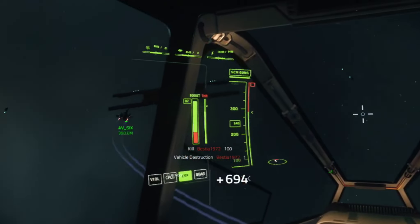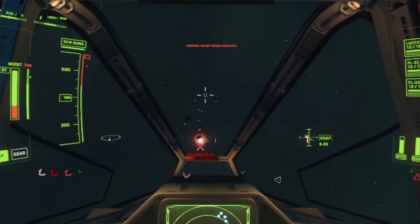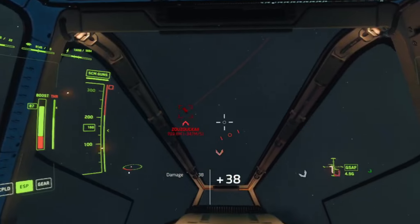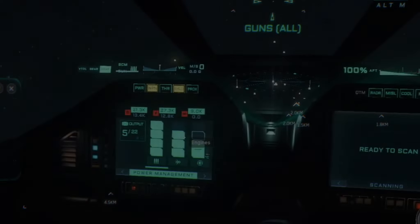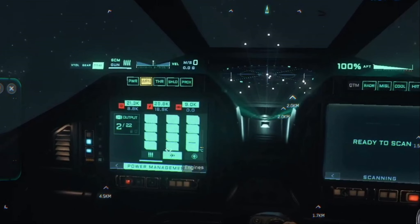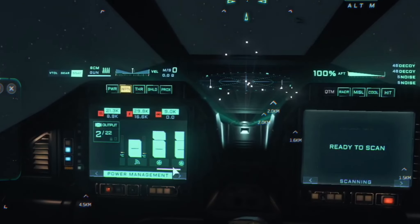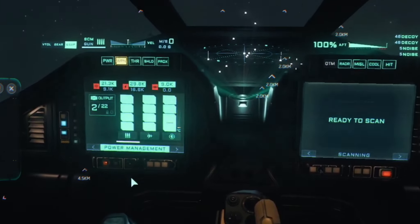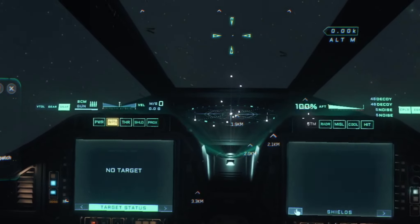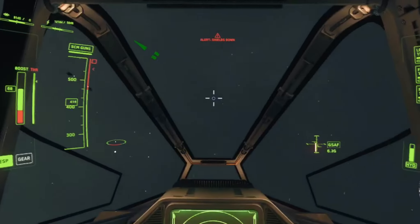I want to be on a multi-crew ship with my friends and have the choices I make be meaningful. This new power management system has made combat not only more frustrating but also less skill-based. It works pretty simply — I call them lego blocks. You have so many lego blocks depending on the quality of your power plant or coolers, and those blocks can be placed into any system you want: quantum drive, shields, weapons, engines. But the more money you spend, the more blocks you get, and there's no switching these settings meaningfully in combat.